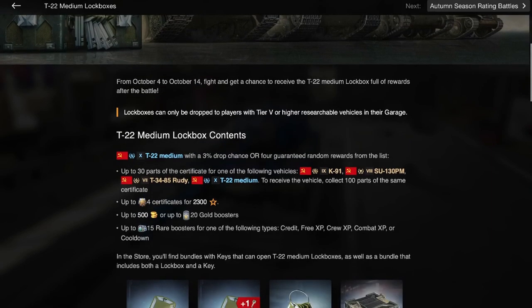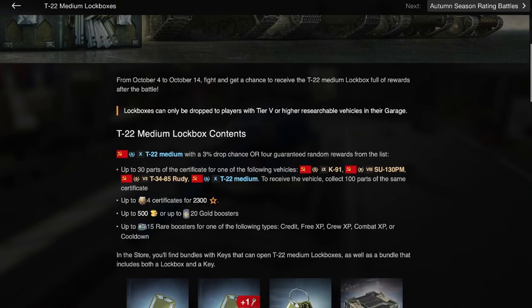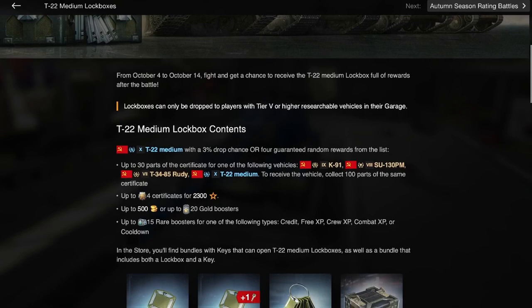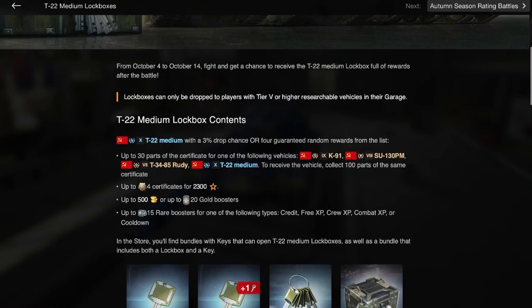In these boxes you can also get up to 4 certificates for 2,300 free XP, up to 500 gold, or 20 gold boosters, which aren't bad — but considering how expensive these are, it's going to be a little bit interesting. I'll talk about the price in just a minute.